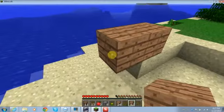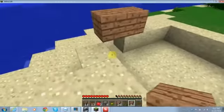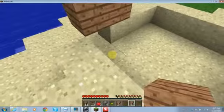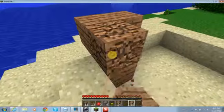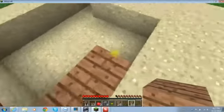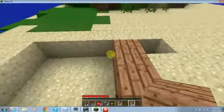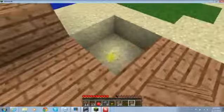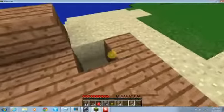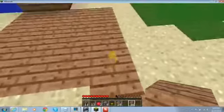I need six. This is a 6 by 6. I'm going to make the floor. And this little space right here — this is for the doorway, actually.